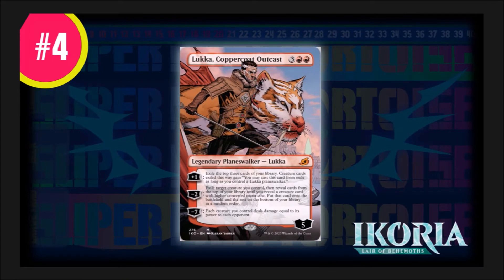At number four, we have Lukka, Coppercoat Outcast — a Planeswalker costing three generic and two red. This guy is packed with three abilities you would normally see in a green format, but each ability has a red flavor, and that's what makes this great. His plus-one exiles the top three cards of your library, and creature cards exiled this way gain the ability: you may cast them from exile as long as you control a Lukka Planeswalker. This is solid because if you get him back after he's destroyed and there are creatures in exile, they're castable again — that is red digging. His minus-two is a Chaos Warp ability where you exile a creature you control, then reveal cards from the top of your library until you reveal a creature card with a higher converted mana cost, and put that onto the battlefield.